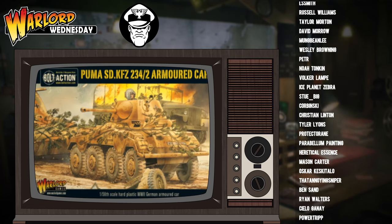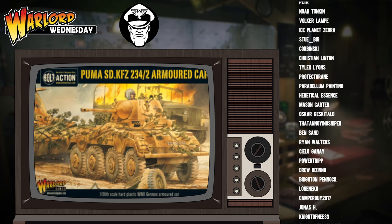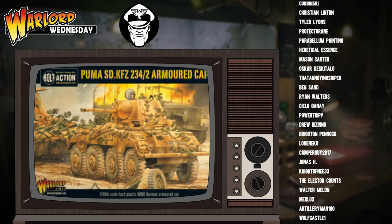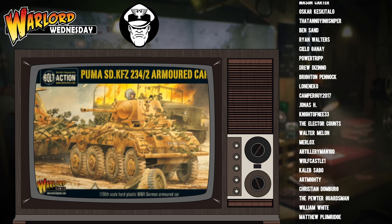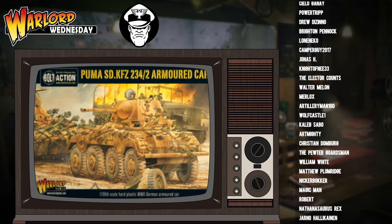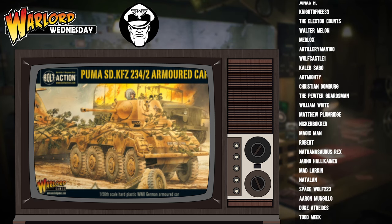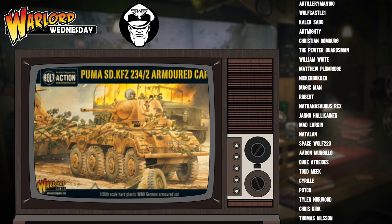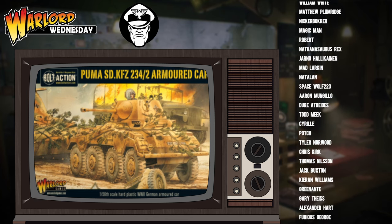I mentioned earlier that the Puma was a highly manoeuvrable vehicle, and I want to dig into that a little bit more. Especially when paired with another vehicle like the aforementioned Panzer III, the Puma being wheeled, able to go 12 inches, and having those two turns means that whilst one tank can take the enemy vehicle head-on, the Puma can move around the side and get those side shots. It will be quite difficult, although not impossible, for an opponent to make sure the front armour is facing against both vehicles when they're going after his tank.